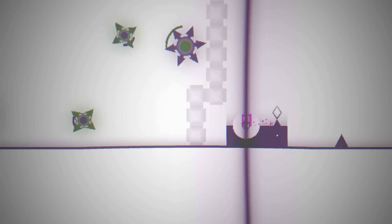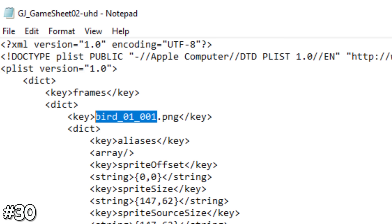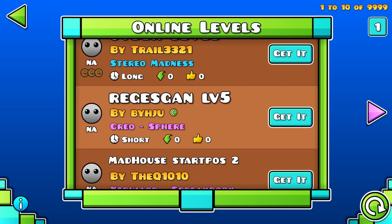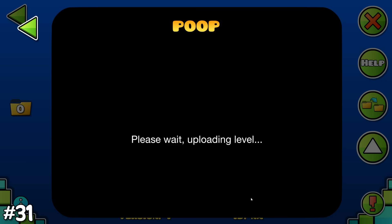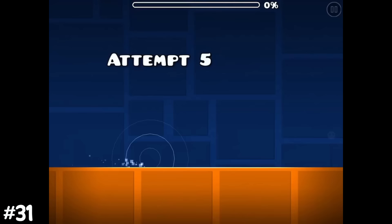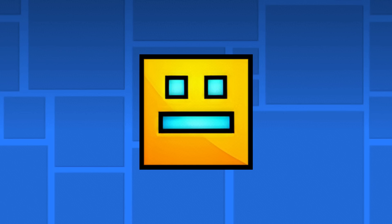A very, very dumb fact: the wave was once called the dart and the UFO was called the bird. Most levels on the servers are very safe for children — you can't even put 'poop' in your level's name or it'll get deleted. One level though is different: it's called Skux 2 and stayed on the servers while being raided before eventually getting deleted.